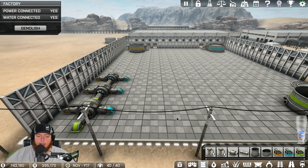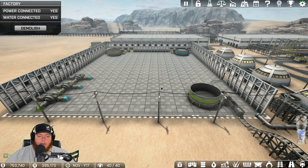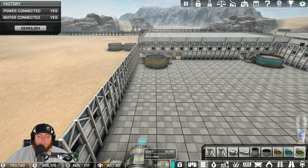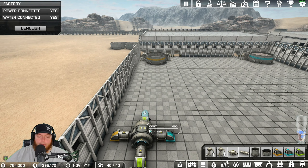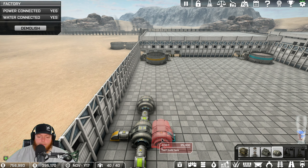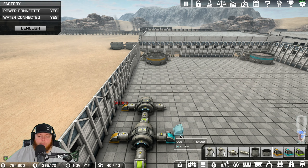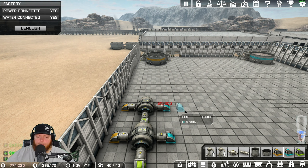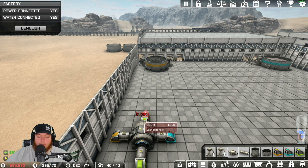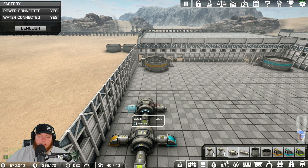We have plenty of coal and plenty of iron here, so might as well just keep doing combiners for a minute here. The spacebar is the best thing ever in this game by the way - that allows you to grab whatever you're hovering over when you're building multiples like this.